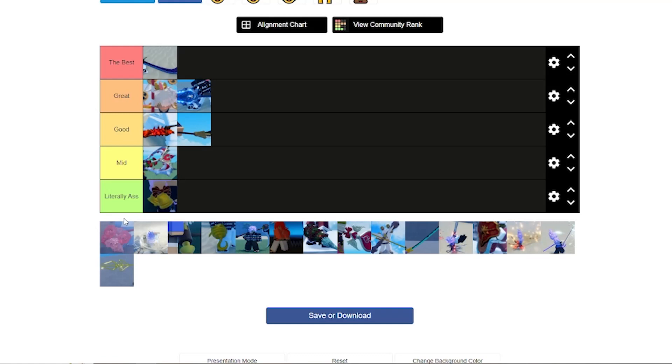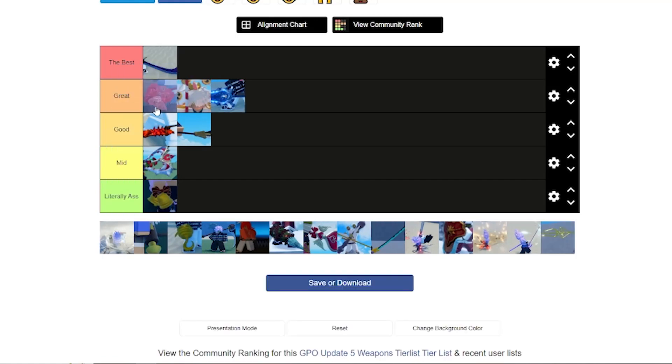Flowers — I feel like it's terribly underrated. Flower Smell kind of sucks since it uses stamina to regain stamina, which doesn't make sense. But the Flower Attract move is actually really good — it's just a free extender. I'll honestly put this in Great tier.